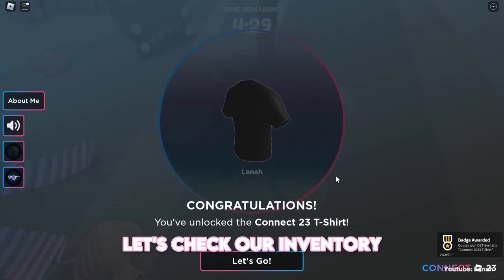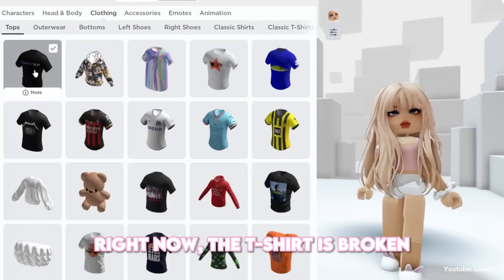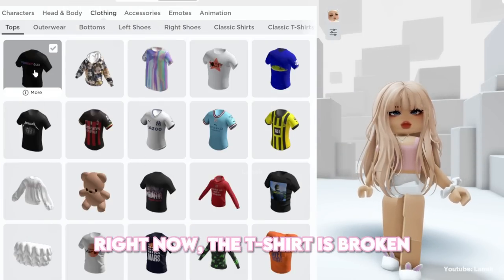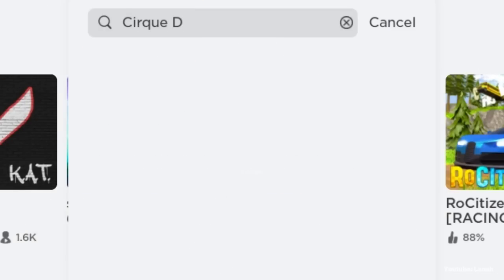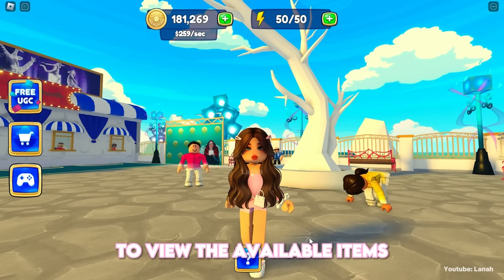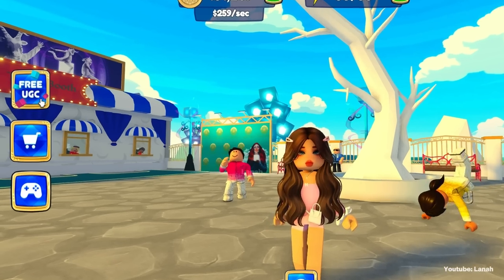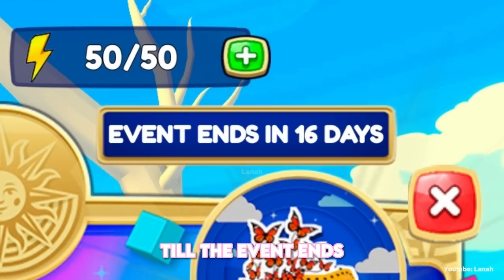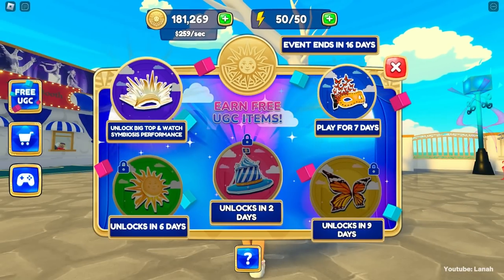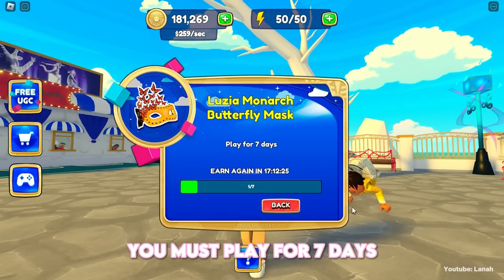Let's check our inventory. Here, you can see how many days are left till the event ends. To obtain the Monarch-inspired mask, you must play for 7 days.